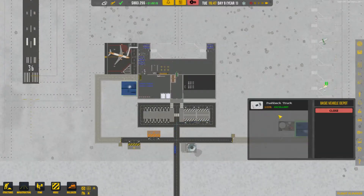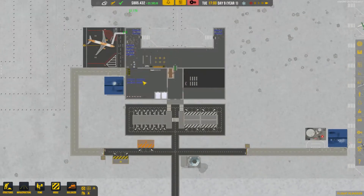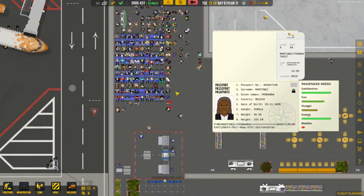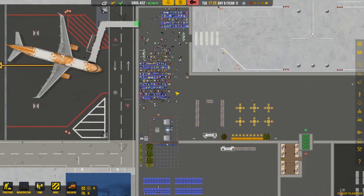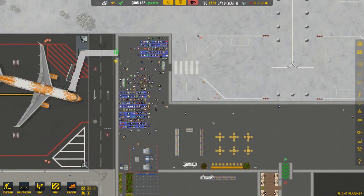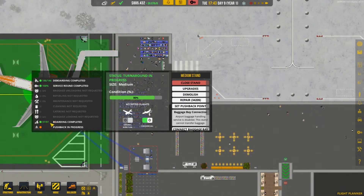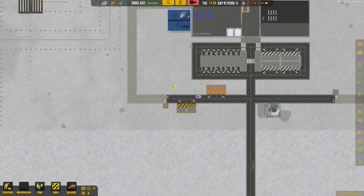Do we have the pushback truck? It's over here - it will come over here when we need it. We still have a lot of people here waiting - I don't know why. Where are they going? Why are they not boarding? People are boarding - it's the boarding process. Pushback in progress, so we will see the pushback truck. Okay, this works now.